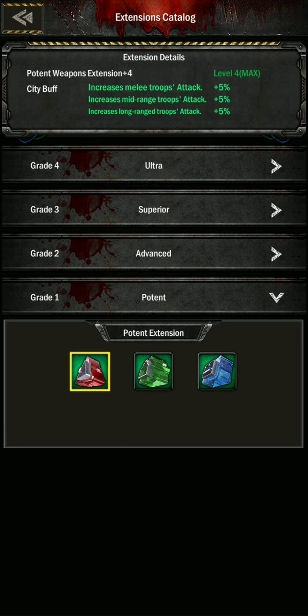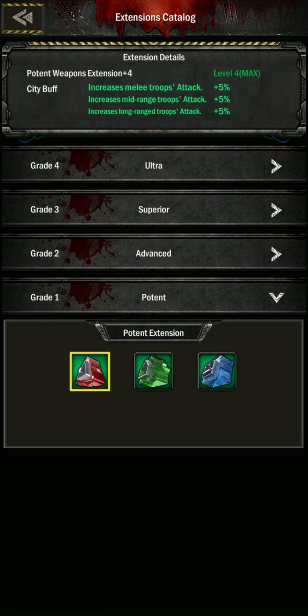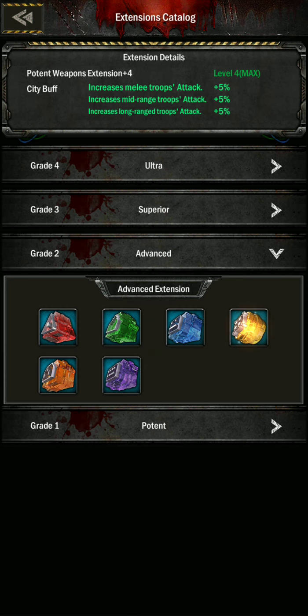Modify extension catalog — here's where you'll get more information because these are all the easy ones. This isn't what tells you what it costs, but this is your reference for the name and what the bonuses are. This one is increase melee attack — that's just a level two replacement for all the level ones you can get for just 400 extension, but you need the fragments to add up. This one is HP, which can also replace the level ones.